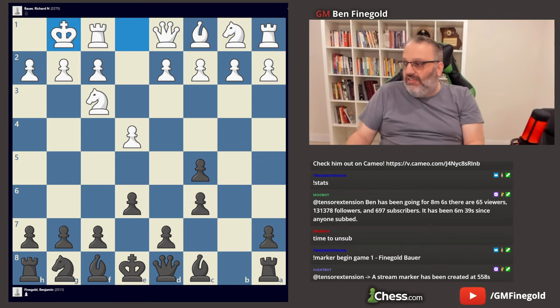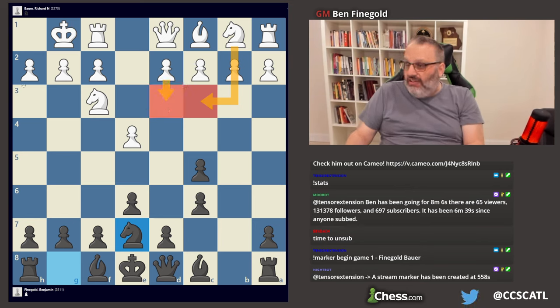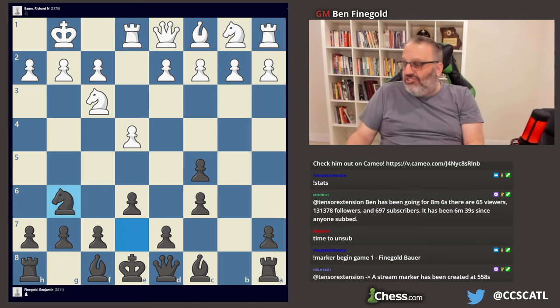He took. I've had this before. Knight E7. I don't know if I've faced Rook E1 before. I've faced Knight C3 and D3 and H4 and B3. I can't say I've faced Rook E1. So I've played Knight G6.